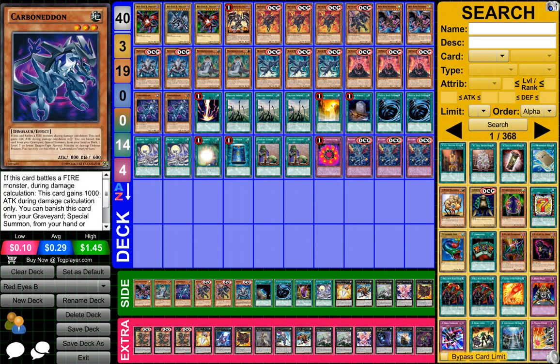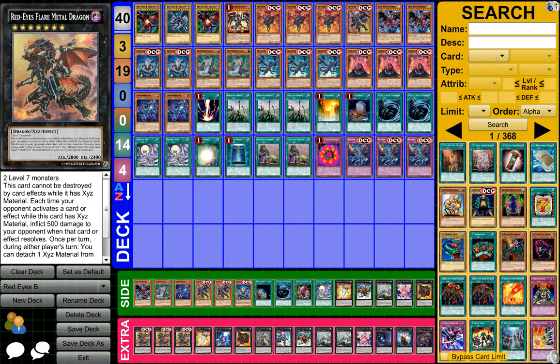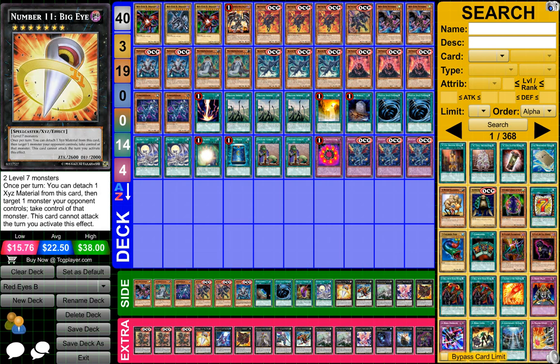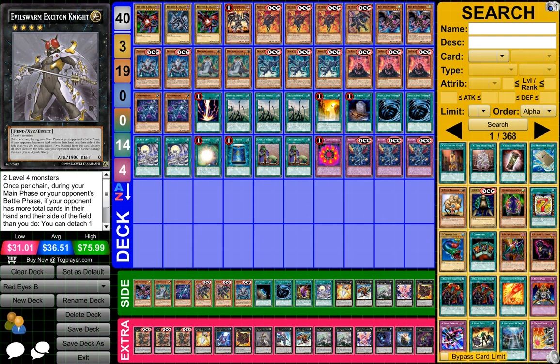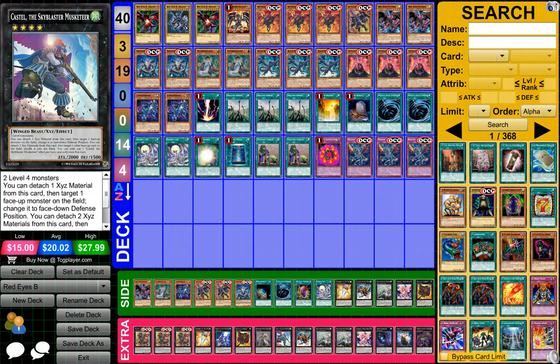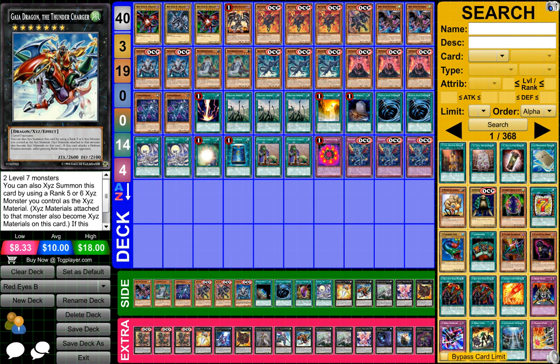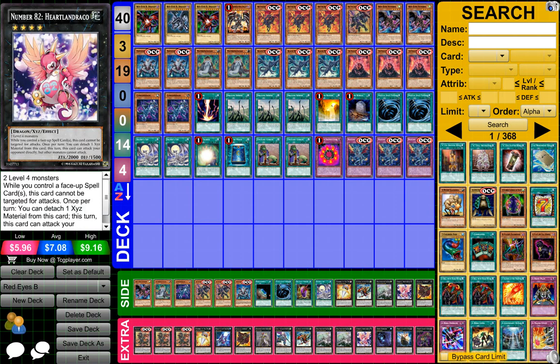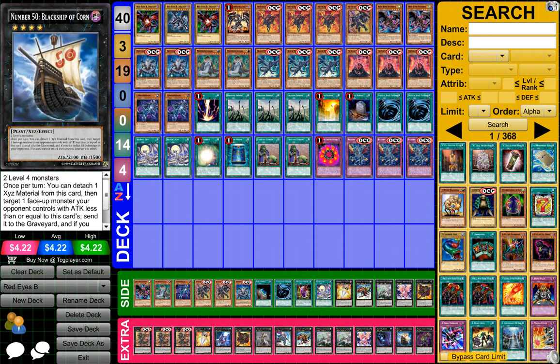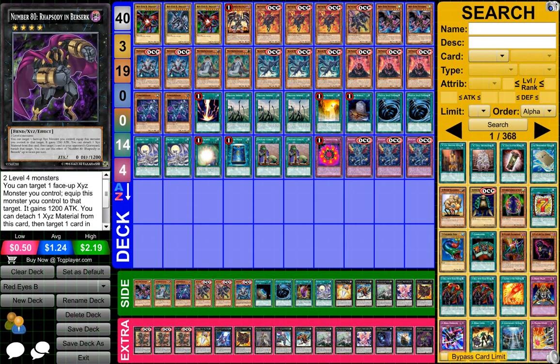For the side deck, it's pretty much just cards that I have here just in case I want to switch any out. For the extra deck, I have 3 Red-Eyes Flare Metal Dragon, 1 Number 11 Big Eye, 1 Number 103 Sun Honor Arc, 1 Gagaga Cowboy, 1 Evil Swarm Extinction Knight, 1 Castile the Sky Blaster Musketeer, 2 Gaia Dragon Thunder Charger, 2 Macho Phantom Beast Draco Sack, 1 Number 82 Heartland Draco, 1 Abyss Dweller, 1 Number 50 Black Ship of the Corn, and 1 Number 80 Rabazon in Brooks.